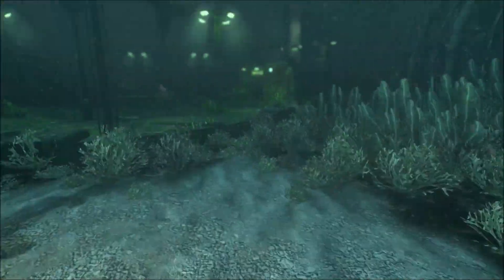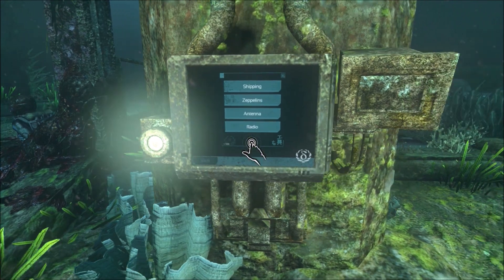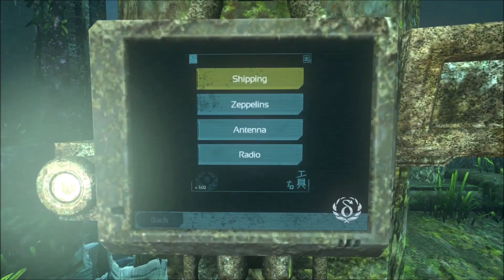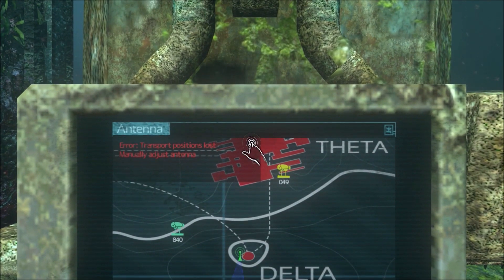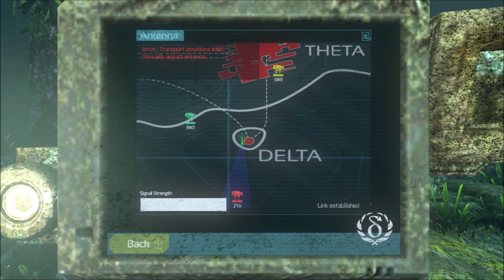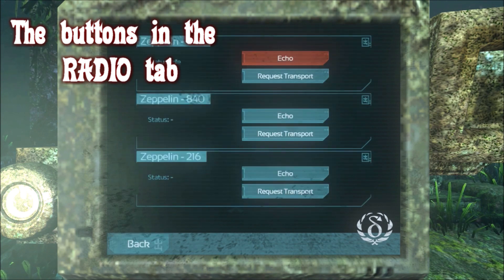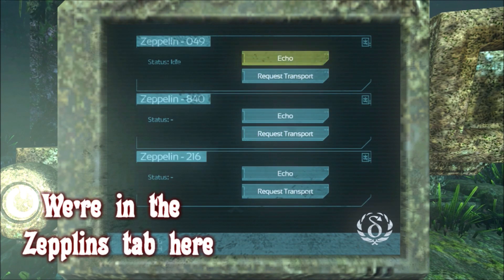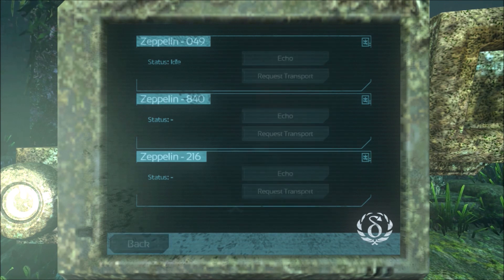Moving on, we're gonna go towards the central computer near the landing pad, and we're gonna push the power on that bright-ass button that I completely missed a couple of days ago for like three hours. We're going to the Antenna, and we're gonna see that there are three Zeppelins that we can pinpoint on the map. If you go into radio, there's a couple of things you can hear — pressing each button gives you some audio. And there's request transport, so that's gonna be pretty important. But we have to choose the right Zeppelin.